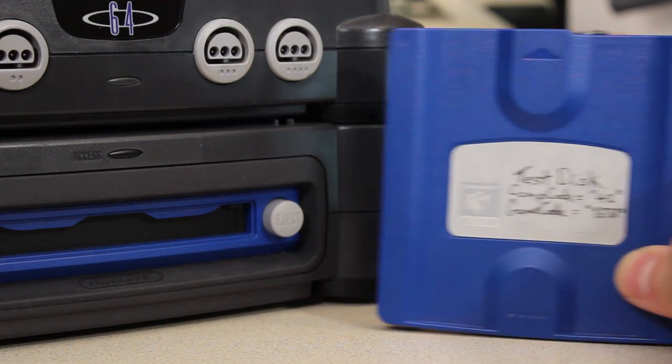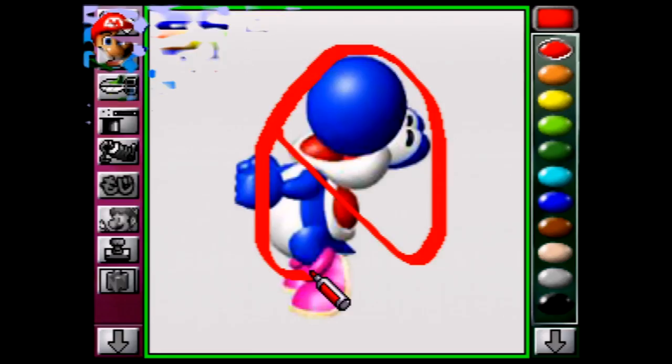Welcome back to Heart for Games, everybody. I'm your host, Tony, and it has finally happened. We have discovered a beta version of a Nintendo 64 disc drive game on a blue development disc. Thanks to the tireless efforts of Andrew E. and the technical expertise of Luigi Blood, I present to you all the beta of Mario Artist Paint Studio, complete with never-before-seen content.